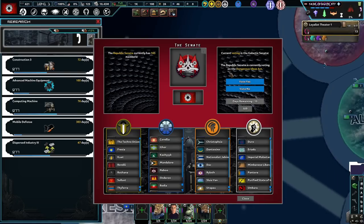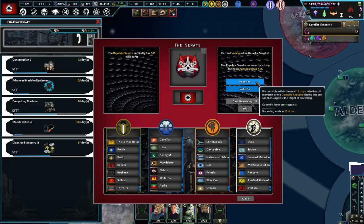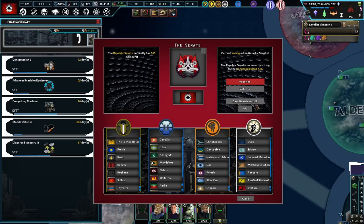So right now the Republic Senate is currently voting on the Dangerous Ideas Act. For the voting to be successful, a two-thirds majority is needed. The vote of the leader of the Galactic Republic counts as three. The involved parties target an initiative in order to vote — currently zero votes for sanctions and zero votes against. If the vote successfully passes, the Galactic Republic will impose trade sanctions according to the current status. Vote yes! Six votes for, three against.